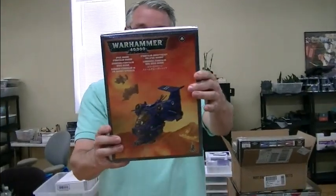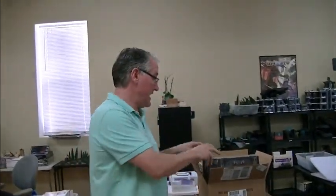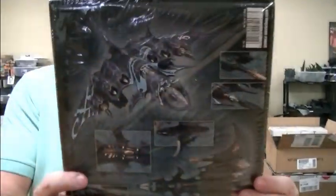Got a Storm Talon. This comes in like a Land Raider box — I did not know that. And an Eldar Wave Serpent. And, oh, this is new — a Void Raven Bomber. I believe this is for the studio. Pretty excited about that. Look at that bad girl.